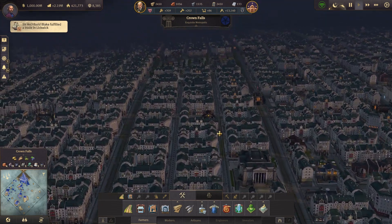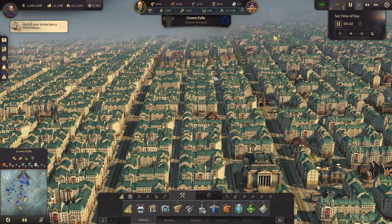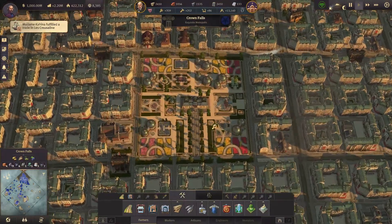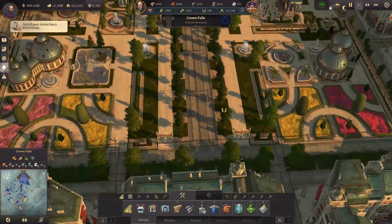Let's give a little tour around the town. I have my botanical garden over here with a nice entrance.